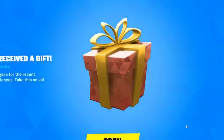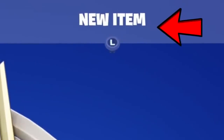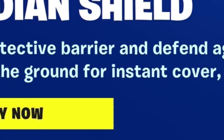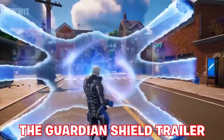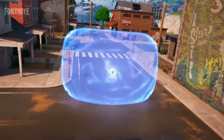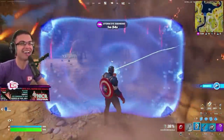So before we dive into the free gift that Epic Games owe all players - potentially more than one - look at the news tab, what was updated today with the hotfix. As you can see it's the Guardian Shield: deploy a protective barrier and defend against chaos with the Guardian Shield, throw it on the ground for instant cover or take the Guardian Shield on the go. Definitely looks even cooler when you're using it as it does change colour, from people firing bullets or taking damage from players trying to deal damage to the player behind it.